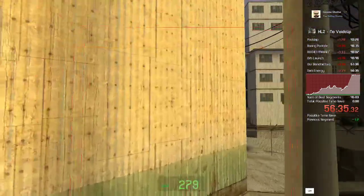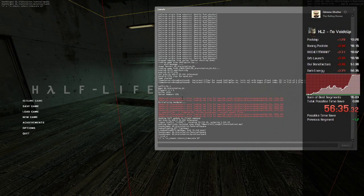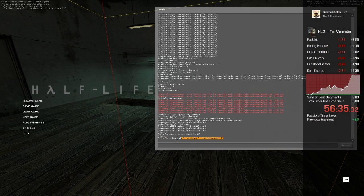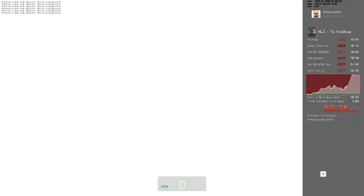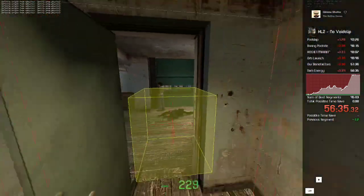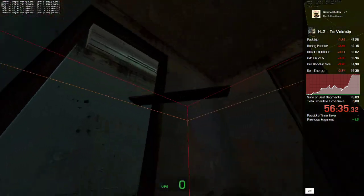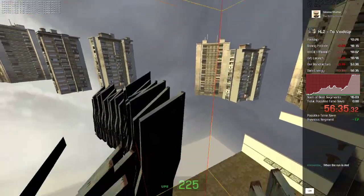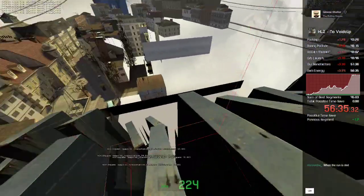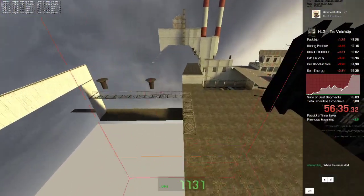You might want a bind for speeding up the Alyx part because this can be pretty annoying when grinding. Just bind a key to sv_cheats 1 and host_timescale 2 to speed it up, and here's the bind to turn it off. Also, the Hurt Me command didn't do anything — I'll just give HP next time.